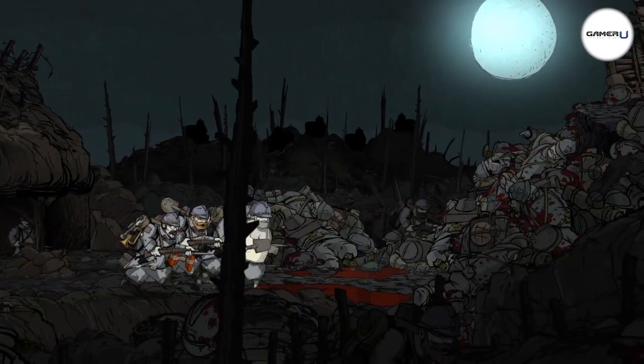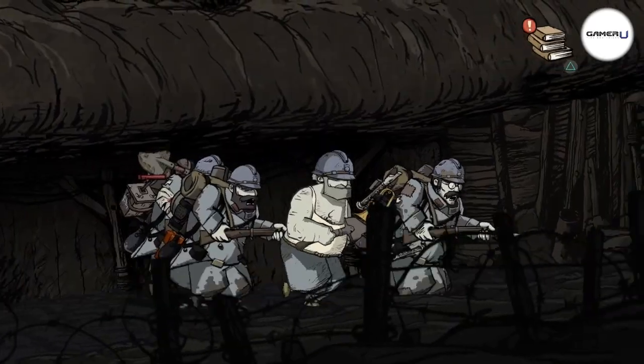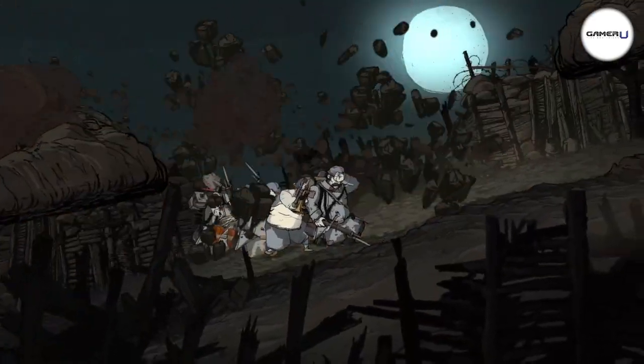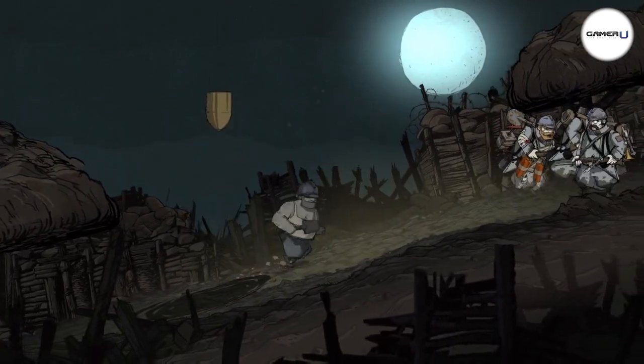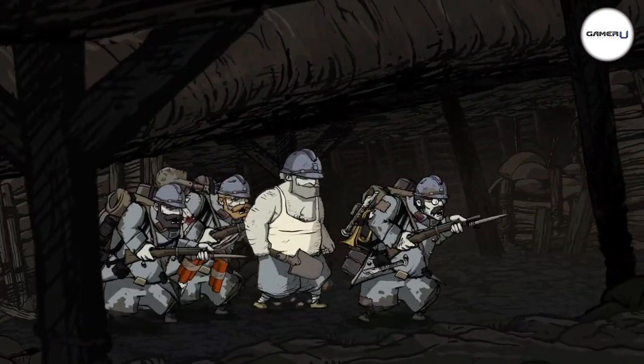We're using these bodies as cover here, and once you get a chance move up to the next area. Keep running right and eventually the top of this tunnel will blow off. You'll need to keep dodging the incoming fire, but after you do that continue on to the right and the next item will be right on the path.